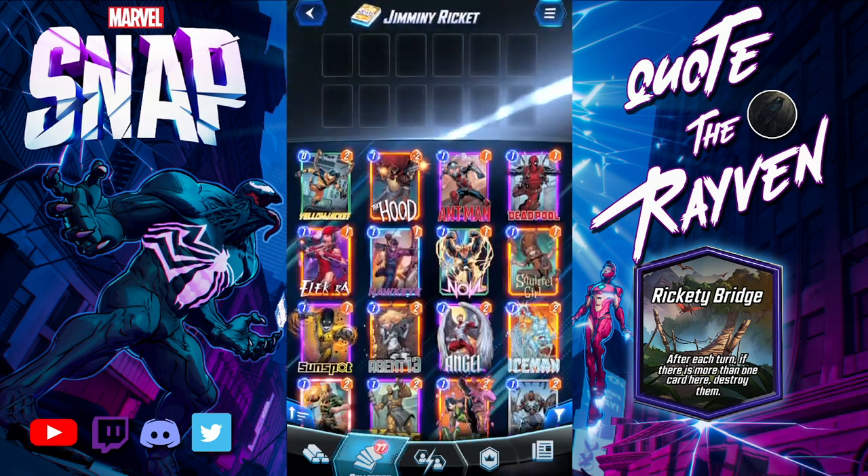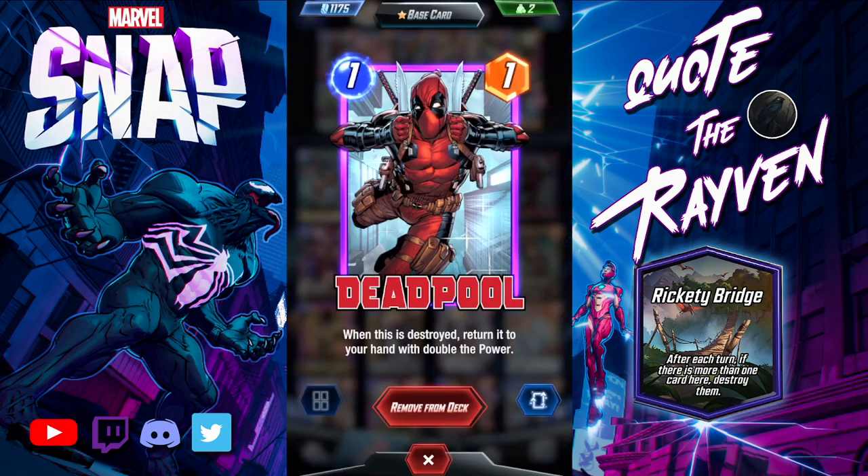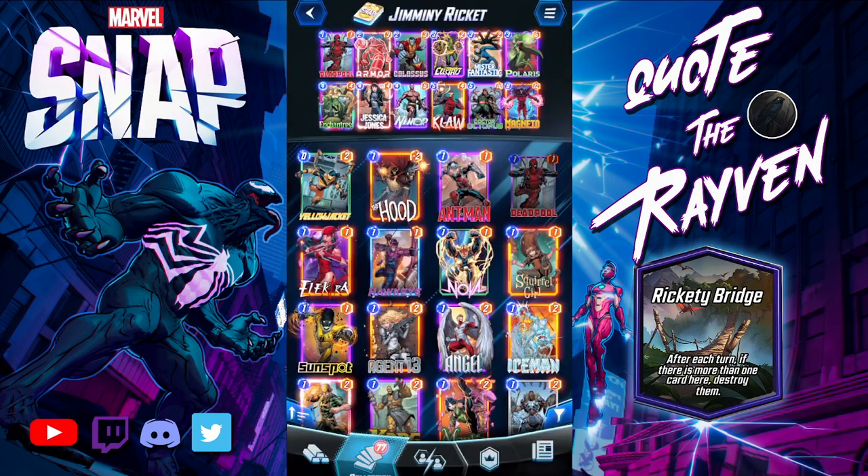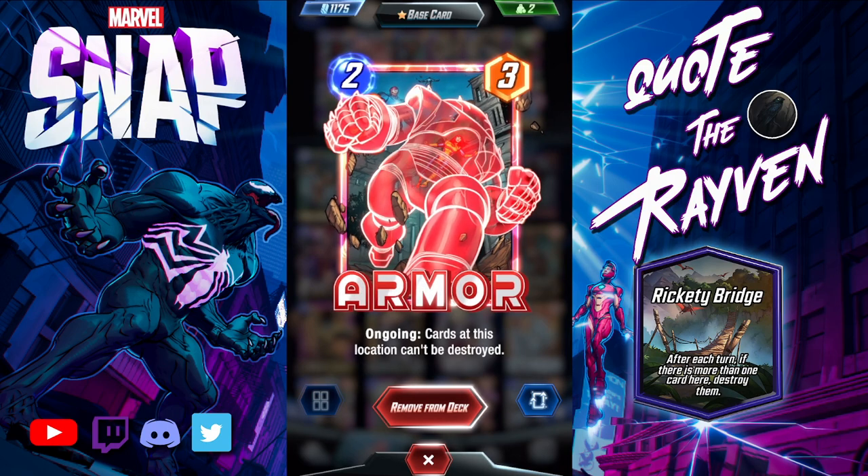First look at the deck: Deadpool — obviously when he's destroyed he goes back to your hand with double the power. You could just keep putting him there. It's not Altar of Death, but it still works out. I got him up to 16 power one time. Armor is part of a combo I'll talk about in a minute.